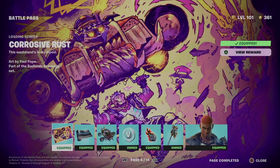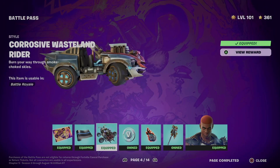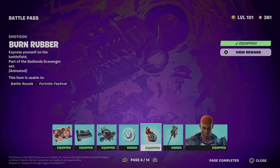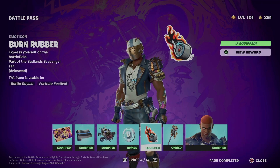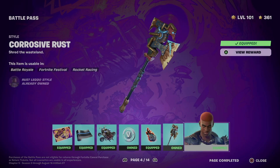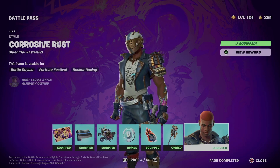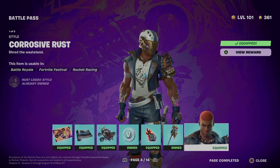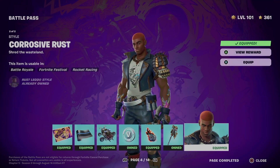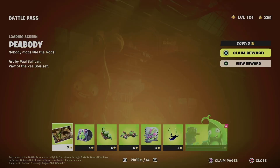At this point, what did we get? We got this awesome loading screen, a wrap, a style, V-bucks, an emoticon, and another style for the pickaxe — plus a different style for the skin itself, which comes with two different ones. The second style shows with the helmet and without the helmet, and then we can move on to page five.